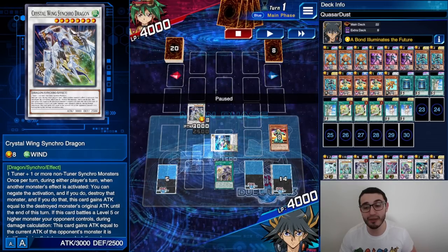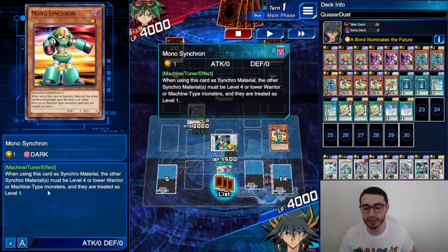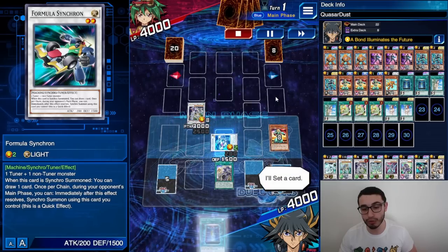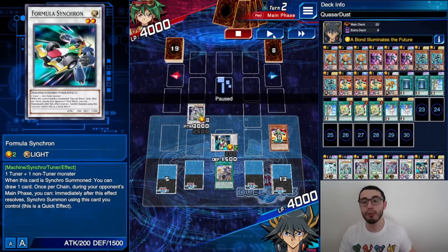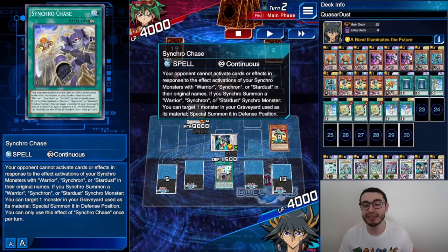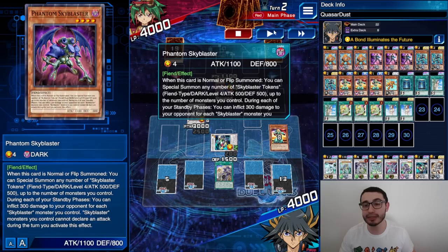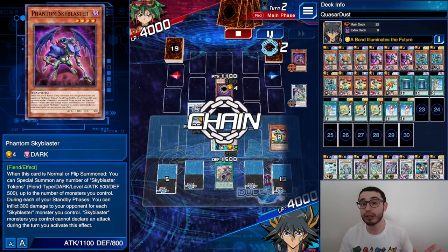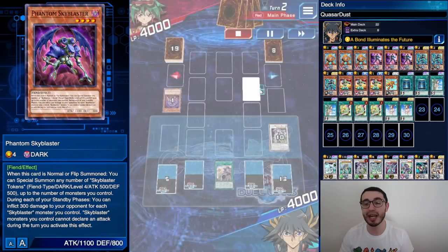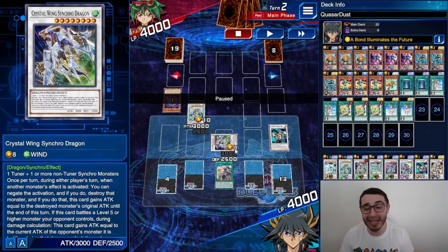We start with Synchron Carrier, then additional normal summon of Junk Synchron to take back Junk Converter. First synchro summon into Junk Warrior, then activate Synchro Chase and Junk Converter's effect — Synchro Chase revives Junk Synchron, Junk Converter revives Mono Synchron. First synchro summon: level eight Crystal Wing Synchro Dragon — so easy. Then the other into Formula Synchron. Mono Synchron's effect makes the other material treated as level one when used for a synchro summon. Formula Synchron draws a card. Then we use Formula Synchron to synchro summon Stardust Warrior, triggering Synchro Chase to bring Crystal Wing back.